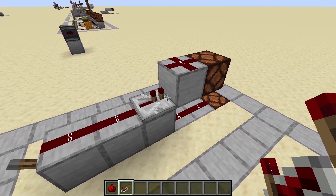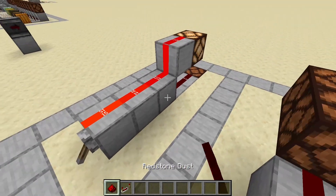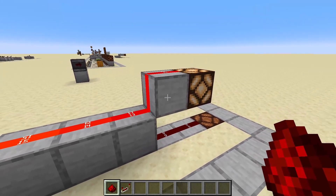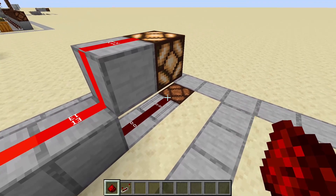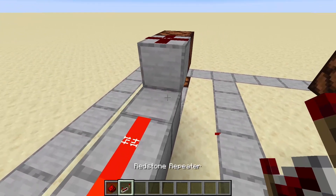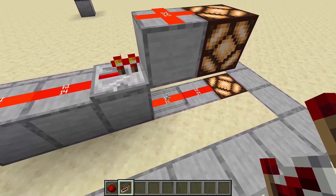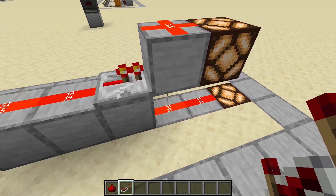This part won't work because the block here doesn't get strong powered, so the redstone dust down here doesn't get a signal and this won't get powered. When we change the block here to a repeater, this block gets strong powered, and by that it also powers the redstone dust below, so this line gets lit up.